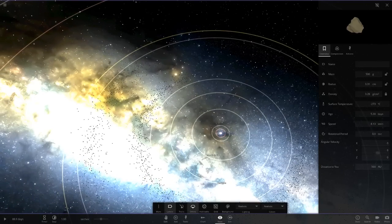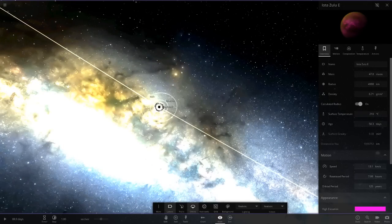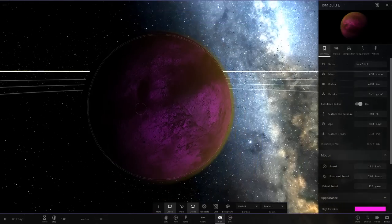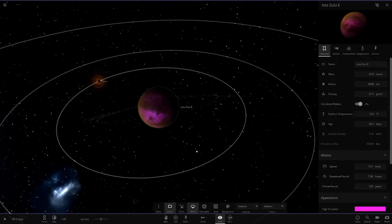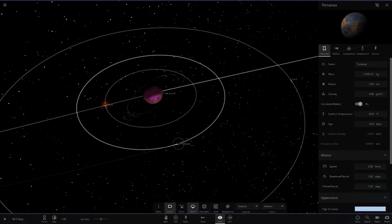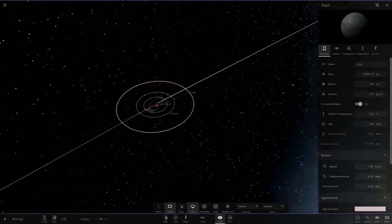Planet E is the big gas giant object we saw at the start. This one's got rings as well - damn, there's a lot of rings. It's hotter in temperature again, still too hot for any earth-like conditions. They've gone for a yellow colored atmosphere, looking like a pretty toxic object. It's also got an extremely hot moon and some insane fragment objects - a lot of fragments right there.